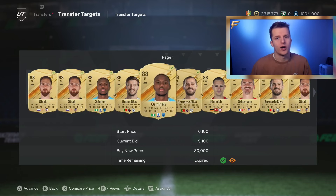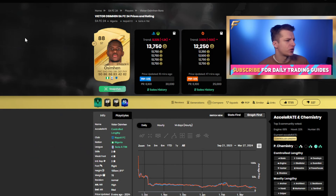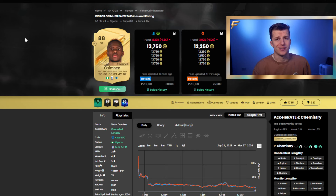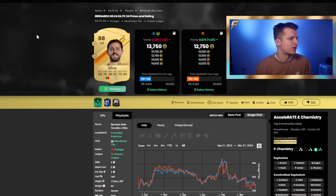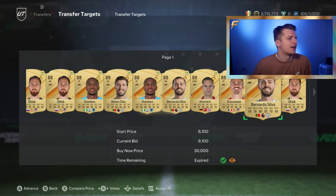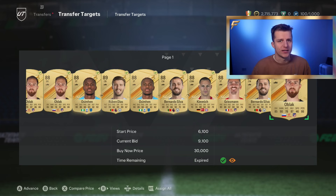We managed to win a lot more cards by lowering the profit by 1k but winning enough cards to compensate. We picked up two Oshemans at 9.1k — they go for 14k, so about 4.5k profit after tax on both. We also have two Bernardo Silvas picked up for 9.1k, going for 14k — another nice 5k per card. And the last three: one Kimmich, one Garisman, one Endler for 9.1k, all going on for 14k.